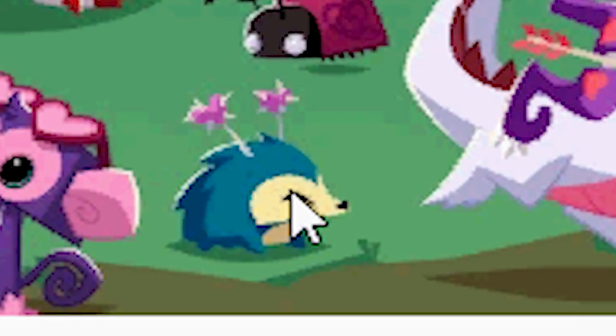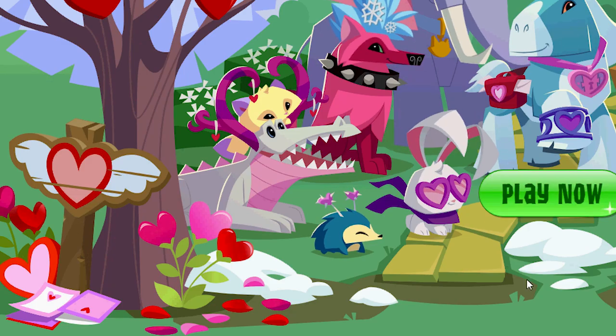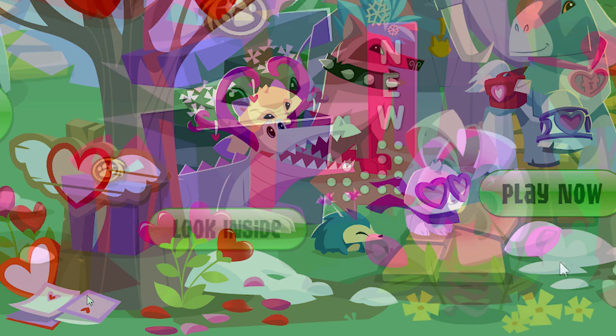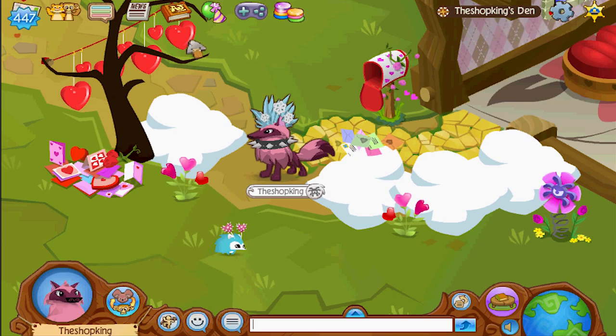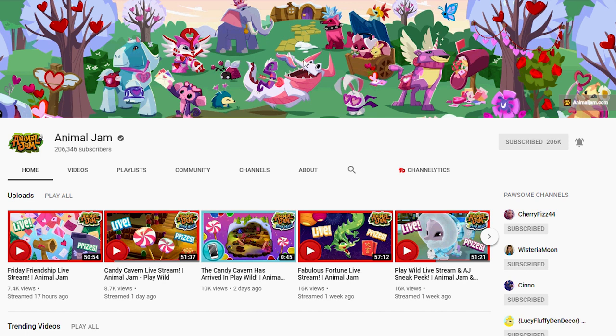Oh, they even got my hedgehog. Everything. The mailbox, the pathway, the snow, these little heart flowers, these valentines, this little spring phantom thingy. They totally stole everything from — okay, you got me. I'm just kidding. I saw their update and I sort of tried to copy it. But they took down their old banner — the one with all of the Jambassadors is gone. It's gone.